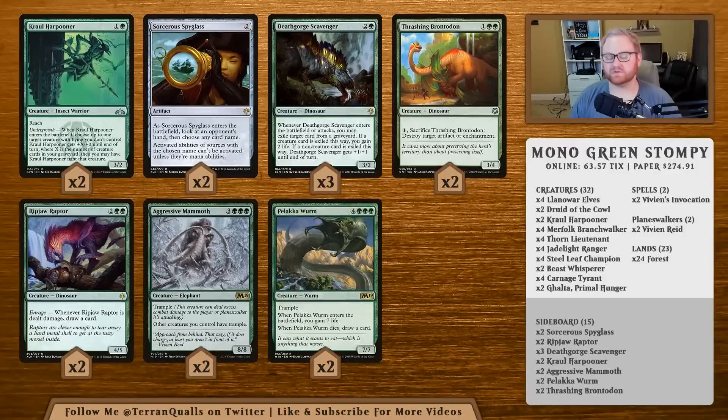Building this on Magic Online comes to about 63 tickets, and in Paper Magic it's about $274. The priciest cards are Jadelight Ranger, Carnage Tyrant, and Vivien Reid. You can substitute those for something else — maybe more Harpooners in the main board instead of Jadelight Rangers, or Pelt Collector instead — to make the deck cheaper.